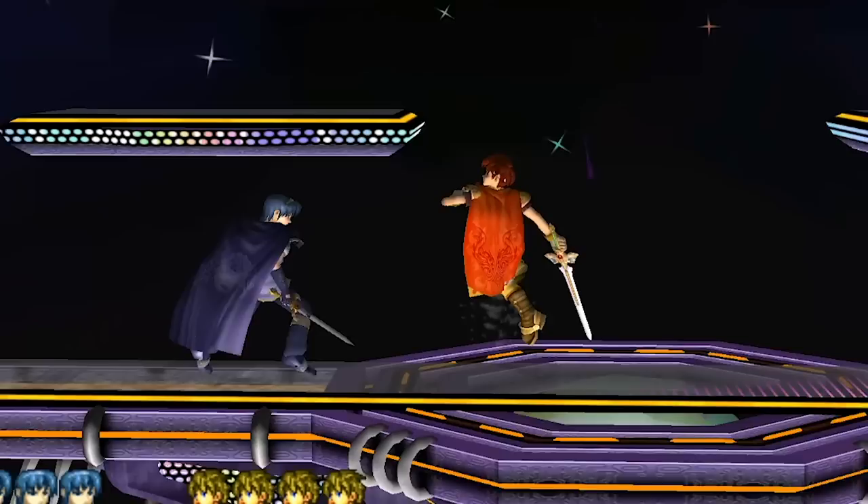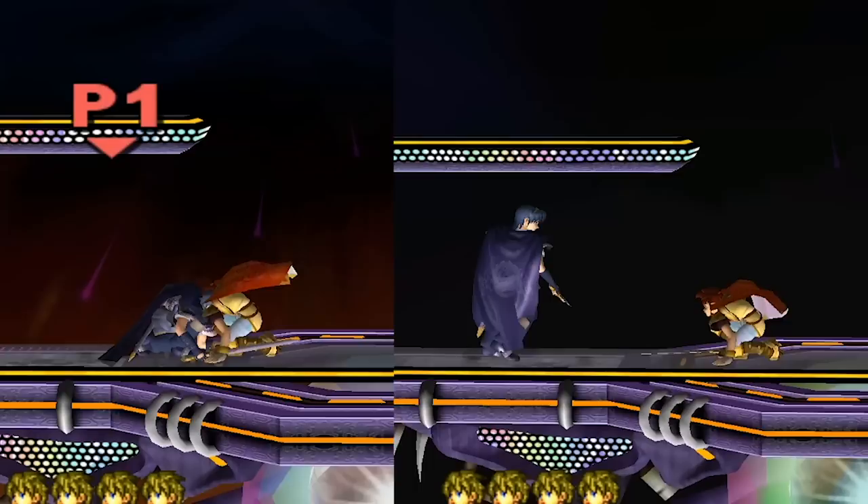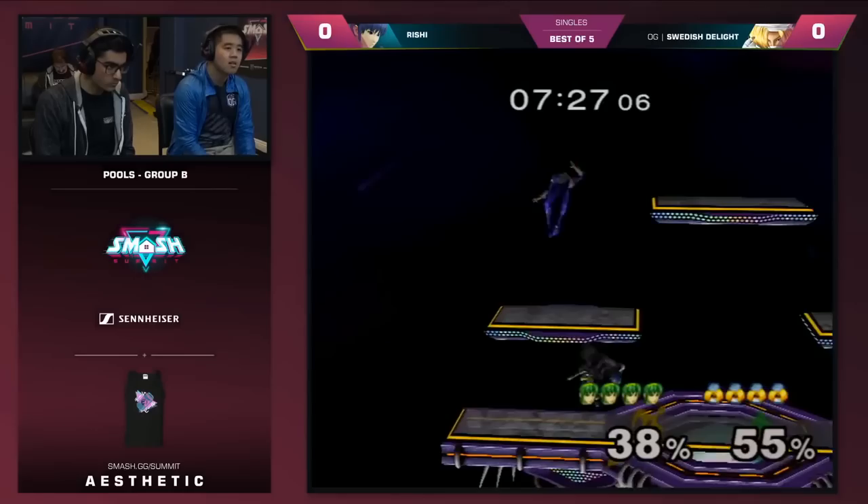Marth's fair and nair are great spacing tools and options that can be used late. Roy's aerials are bad at scrapping, they can't be spaced, and even up close they can be shield grabbed. Roy's fair and nair are generally unsafe on ASDI down, crouch cancel, and shield, which is why Roy's aerials generally aren't a huge part of his neutral. Marth's up air, nair, and up tilt provide counterplay to platform camping.